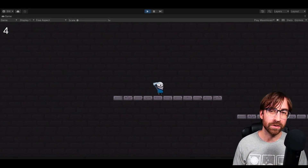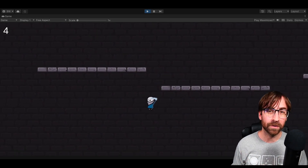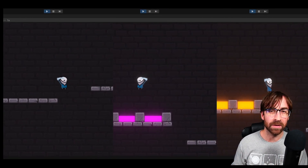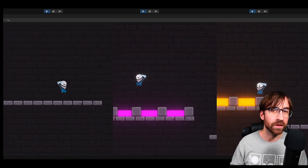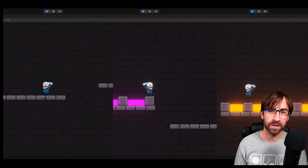Hey guys, welcome. Today I'm going to show you how you can warp your player back to the ground after touching a damage zone. This is perfect for platformers where you have a cliff, poison, or lava that damages the player when they touch it and you immediately want to warp them back to safe ground. All games have different needs so I'll show you a couple of ways we can set this up.